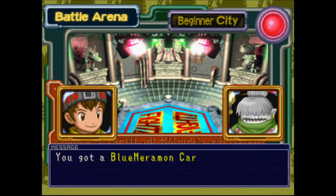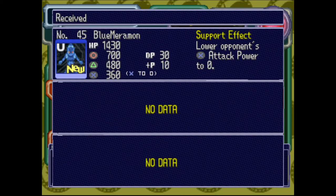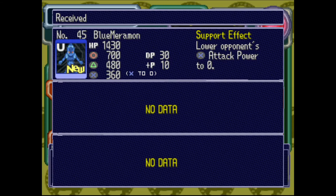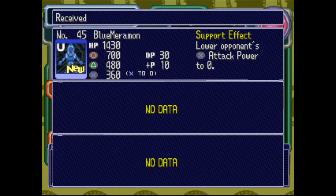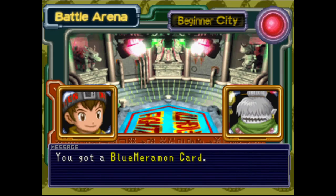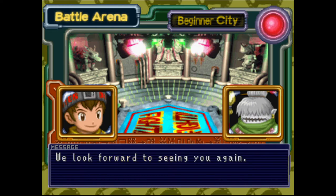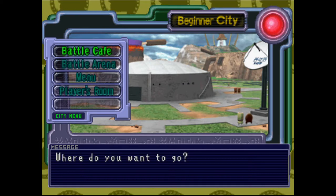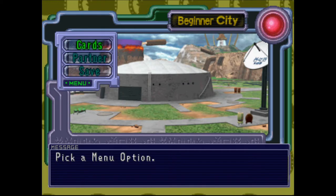Then for the majority of opponents you also get an Ultimate card. In this case we got a Blue — we got the Ultimate Blue Maramon! We have a Rare deck, but whatever. You'd think he'd be Fire considering he's made out of Blue Fire, but no. Anyway, that actually went really well. Now what we're gonna do is edit our deck to add in that Blue Maramon.